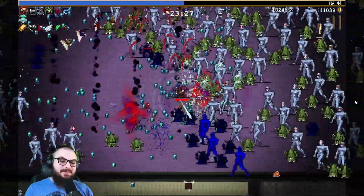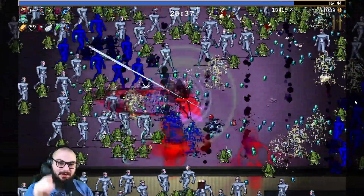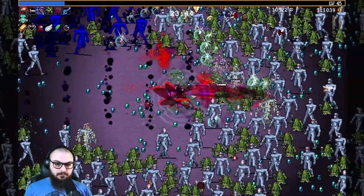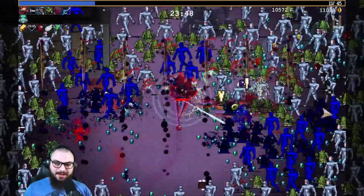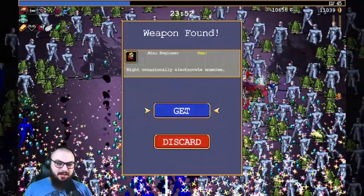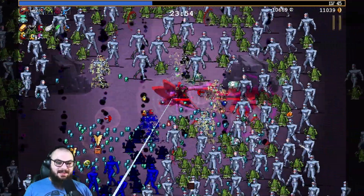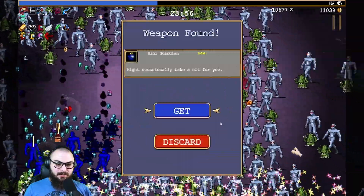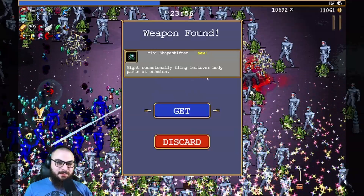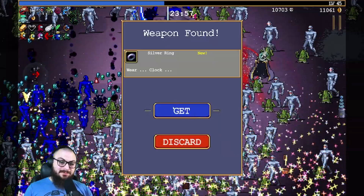So if you haven't yet, hit that subscribe button. Make it turn rainbow for me so that way you don't miss out on the next video that's probably going up tomorrow or later today depending on how crazy I enjoy this. I'm practically invincible now. Let's go ahead and pick everything else up. Might occasionally electrocute enemies. Might occasionally freeze enemies. Might occasionally throw science at enemies. Channels dark power - might occasionally take a hit for you. Might occasionally fling leftover body parts at enemies.